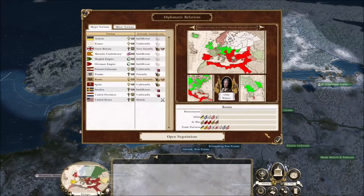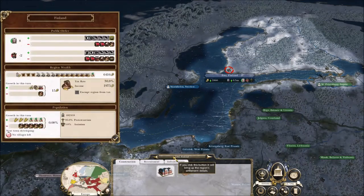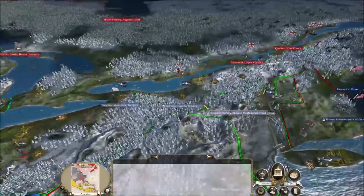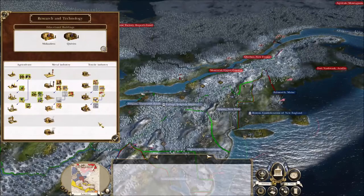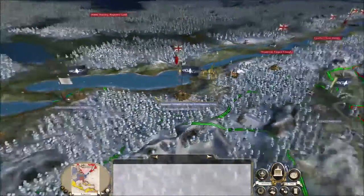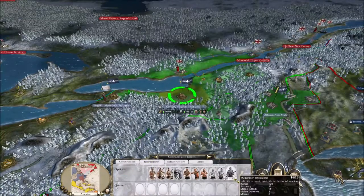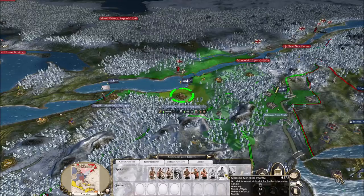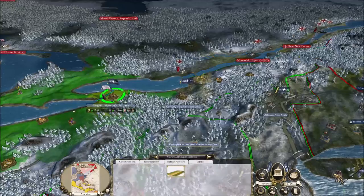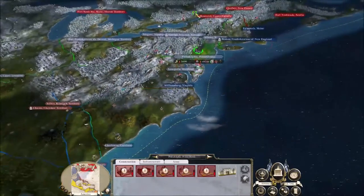We got a good bargain — we just gave them Finland. Obviously Finland is not happy about that — they don't like the Russians, but hey, not my problem. Now we've got the technologies. That means we can have bayonets now — we can definitely be even better. We can build some better stuff, and we've got square formations — all the stuff the Americans probably have.